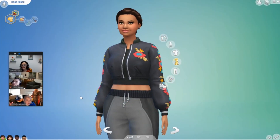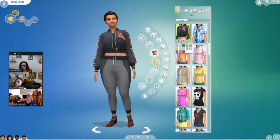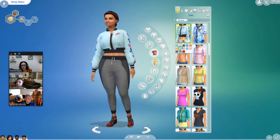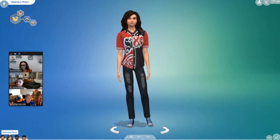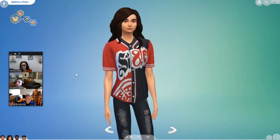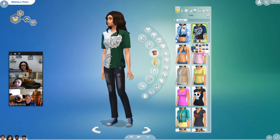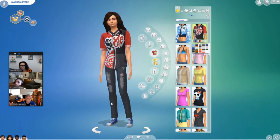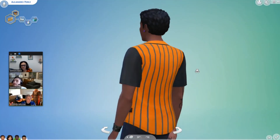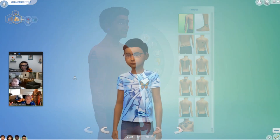So we're going to be getting two new tops for females from what they showed — one crop jacket and then a jersey top. That jersey top is also going to be wearable on males and there is a version for children. We are getting a new tattoo which they showed off, and the person who helped with designing the tattoo is a real-life tattoo artist who also helped with designing the freezer bunny on the back of the jackets.